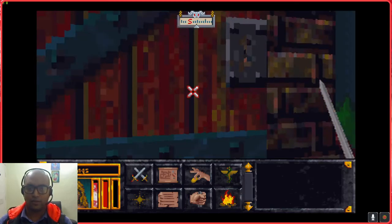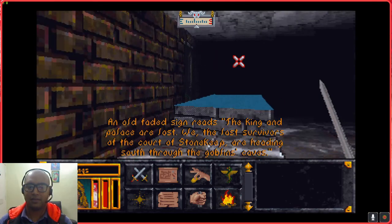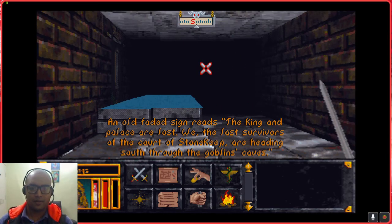An old wayward sign reads: 'The king and the palace are lost. We, the last survivors of the coat of Stonekeep, are heading south through the goblin caves.'